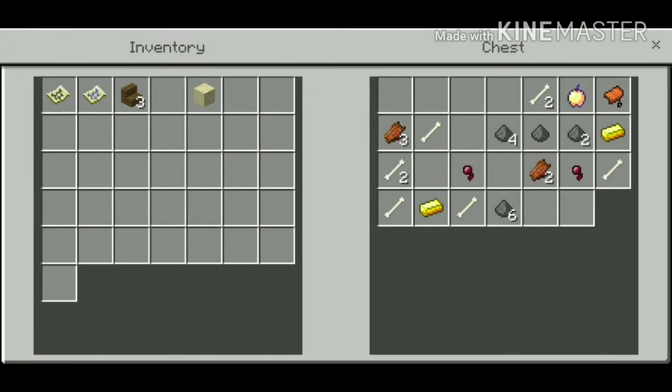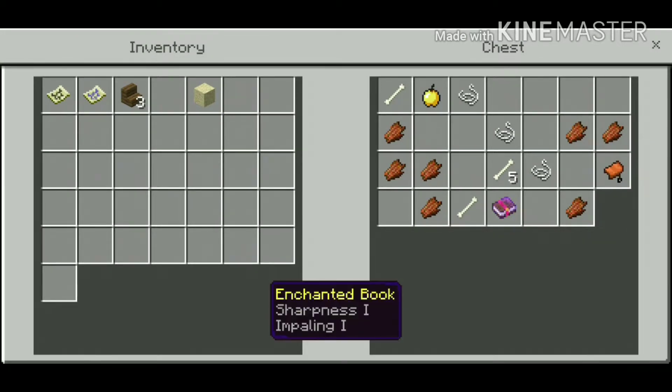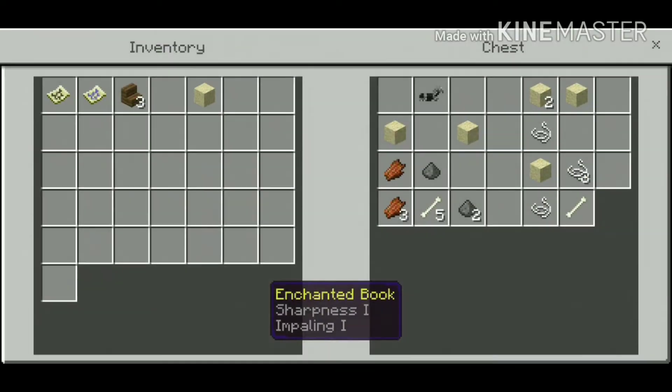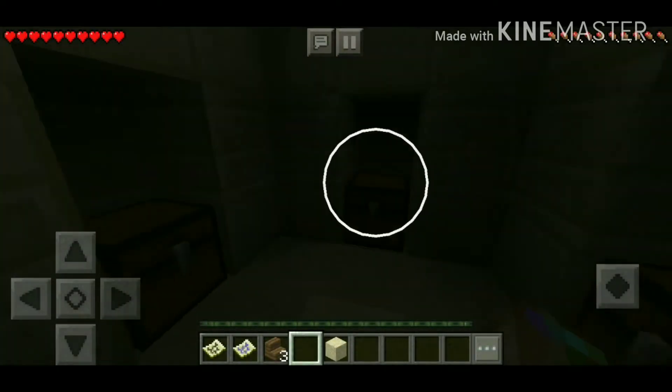Let's check these out. Saddle and bones. Enchanted golden apple — that is a winner right there, a gapple. Sharpness one, impaling one, enchanted book with a saddle in there as well. Some horse armor. So you already know this is a very awesome seed.